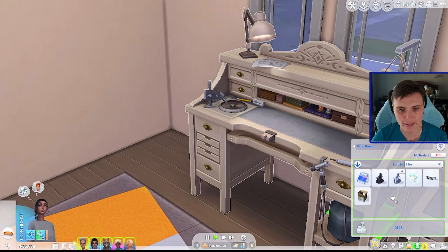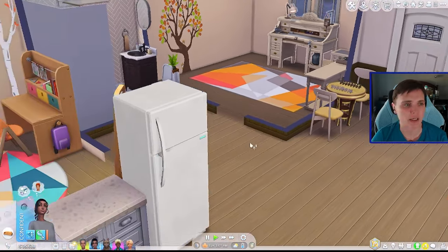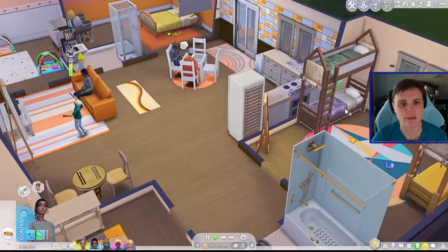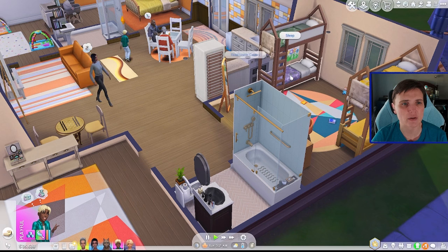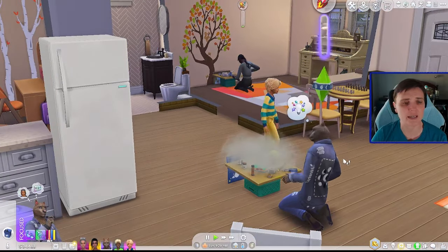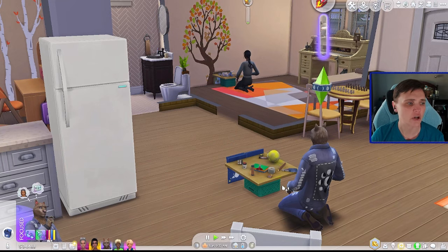Okay, she did reach level two in the gemology skill so that should make things a little better. These have been a success for Jillian! We'll go ahead and pop that in her inventory. We have successfully made some earrings for her — a good start. After some failed attempts we made it in the end.